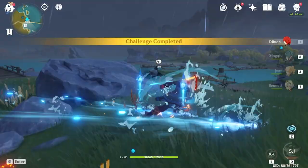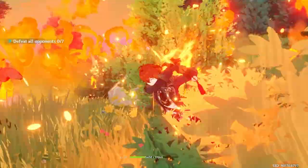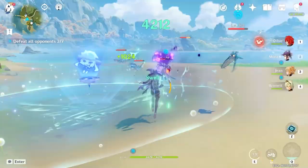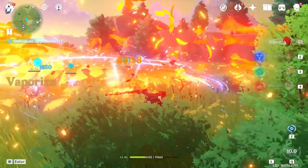Vaporize reactions are going to increase 50% of your damage and for this reason it works well with Diluc. Diluc can also partially apply pyro to enemies so your Hydro characters can do double damage with Vaporize. Mona might be the best fit with Diluc because Mona's Q increases Diluc's damage and Diluc also increases Mona's damage through Vaporize.